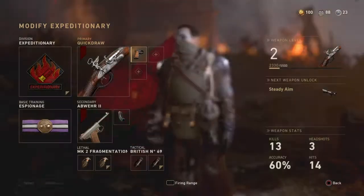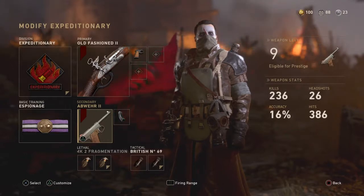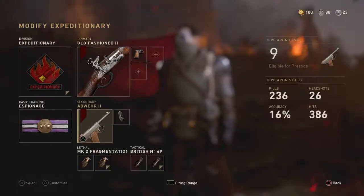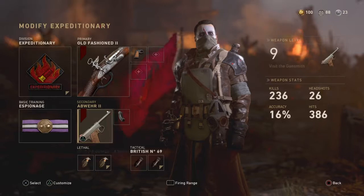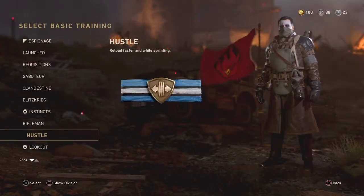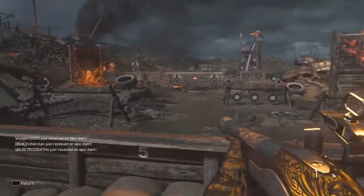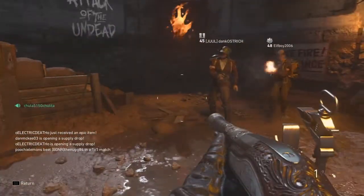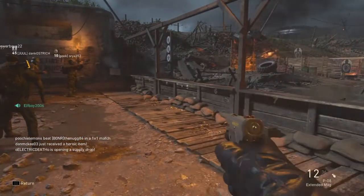I just put quick draw on it. The first thing you need is a pistol — like the P08, 1911, machine pistol, revolver, whatever you're good with. For pistols it honestly doesn't matter, just choose something you're comfortable with. For your basic training, always use hustle, because hustle is your best friend with the musket. Watch how much faster you reload when you use it — it's noticeably faster.